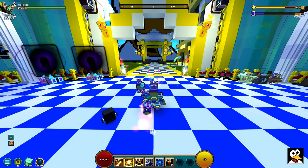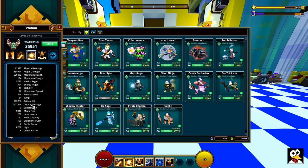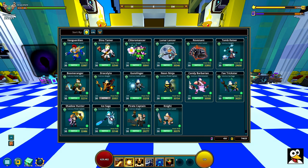This next segment is about attack speed and which classes benefit mostly from it. The only classes that really benefit from attack speed are the Gunslinger, the Ice Age, and the Fade Trickster. All the other classes benefit moderately from it. There are a few that don't benefit at all — especially the Dracolite. Gunslinger, Ice Age, and Fade Trickster are the only ones that truly need attack speed.